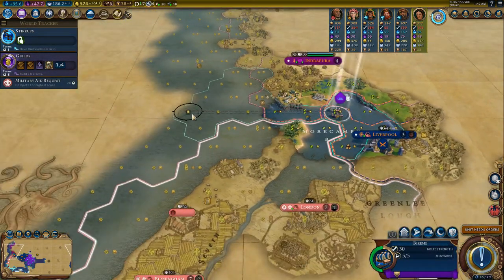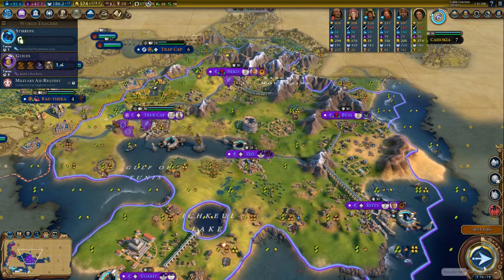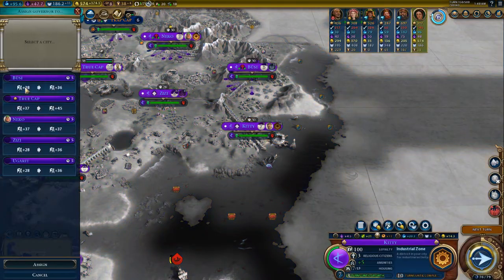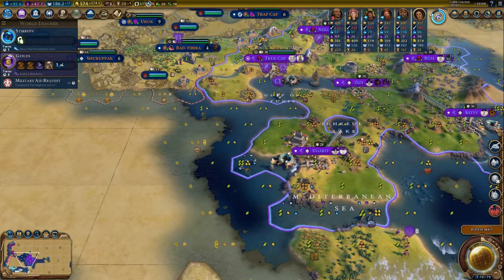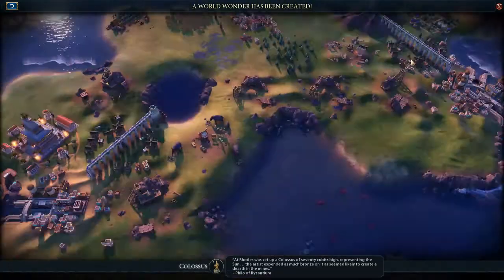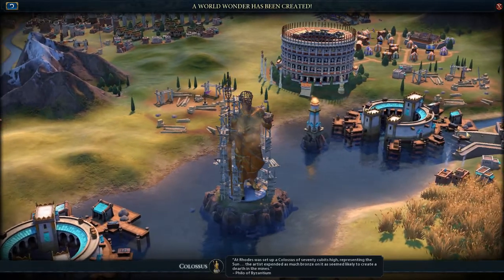Oh yeah, now we can also explore it from the other side. We have something in here — go to city. I need to rename Ugarit to something cat-related. No one is actually a threat to us at all except for Gilgamesh.